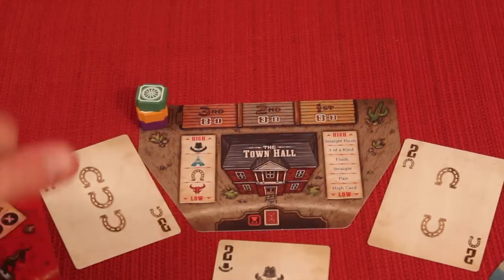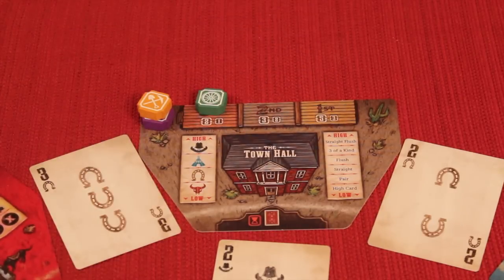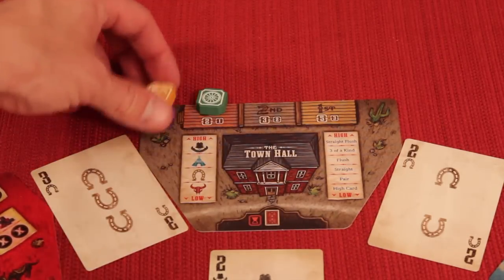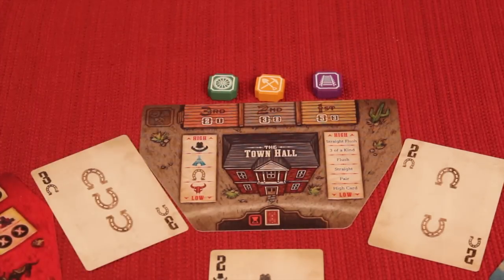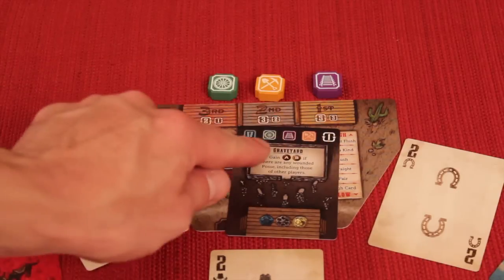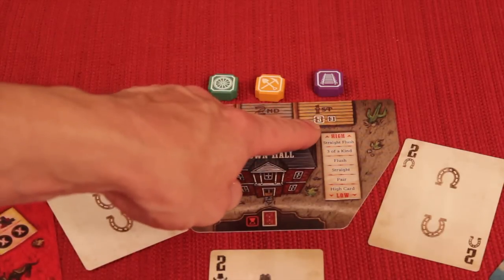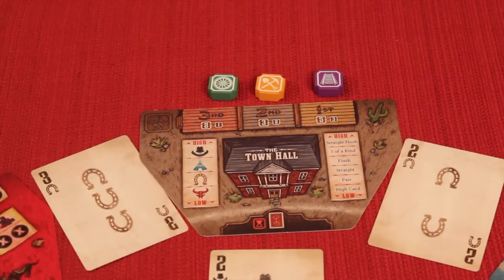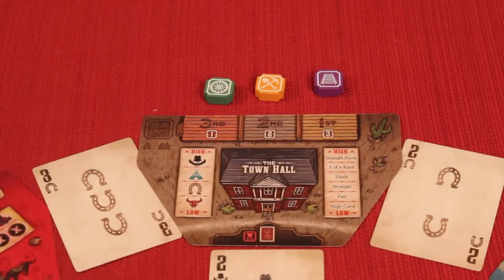The player with the best hand at the town hall gets to move any one of three score track chips up one spot — first, second, or third place on three different tracks. At the end of the game, after exactly six rounds, there will be exactly one piece on each spot of these tracks. At the end, everyone counts up points from their buildings and counts the number of icons they have for each track category.